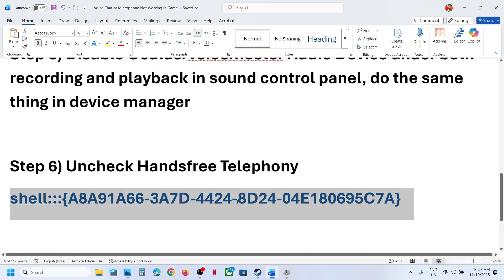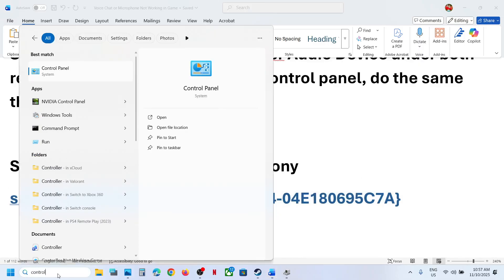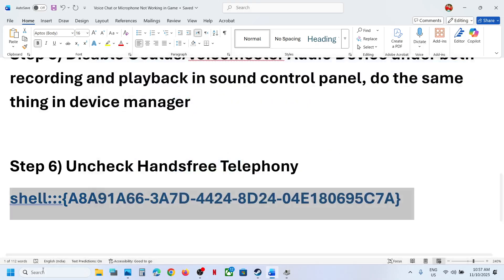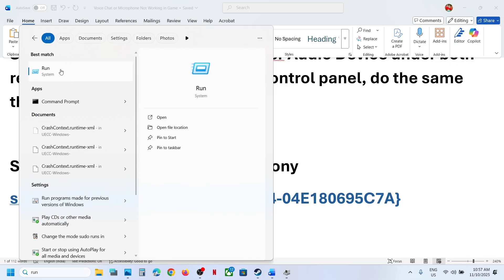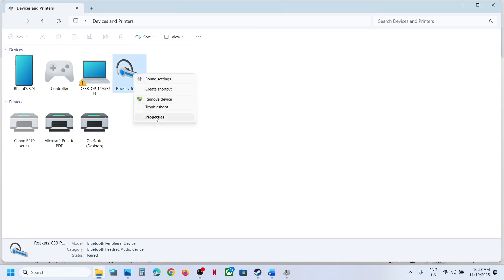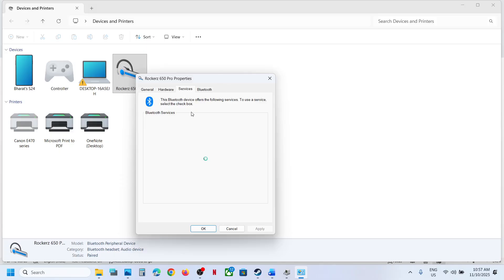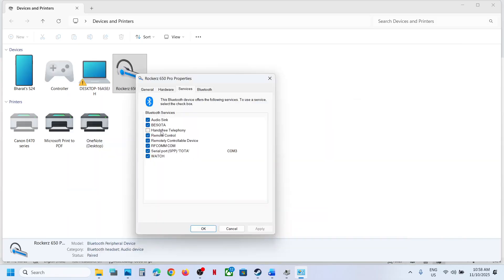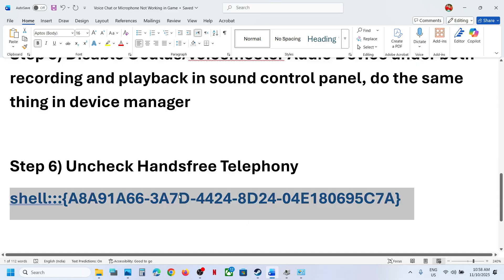The next step is to uncheck Hands-Free Telephony. A command for this is provided in the video description. Open the Run box, paste the command, and click OK. Right-click on your speaker, go to Properties, then go to Services. If you see Hands-Free Telephony, uncheck it, hit Apply, then OK, and relaunch the game. Try both checked and unchecked and see which works — relaunch the game each time.